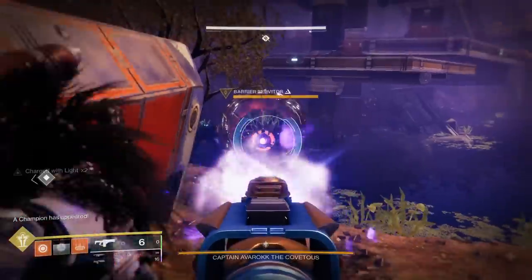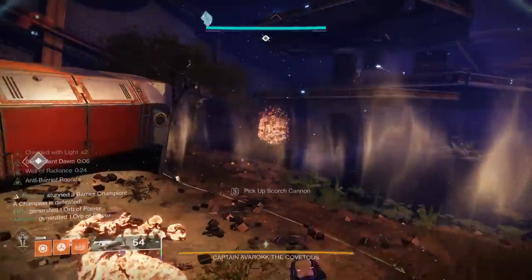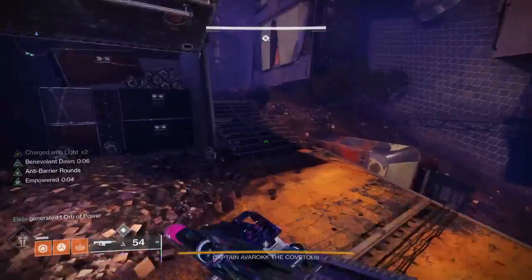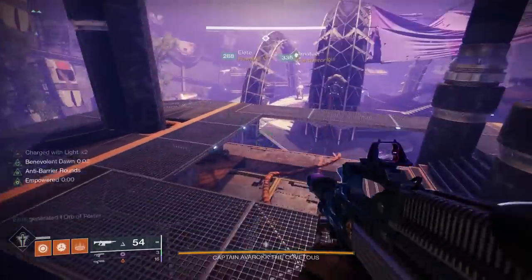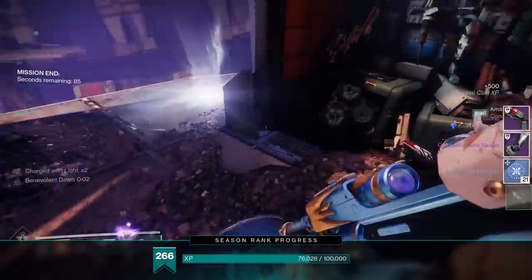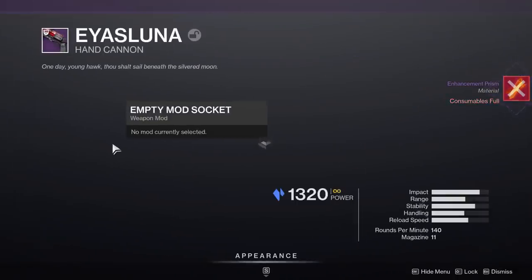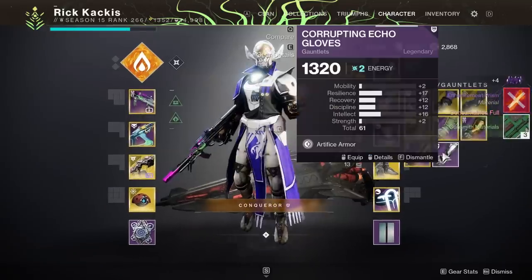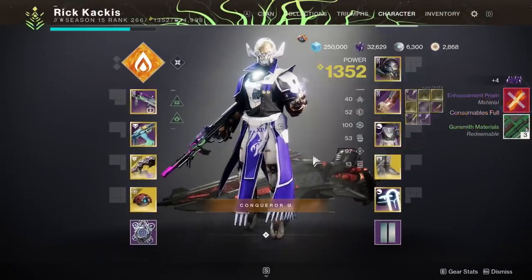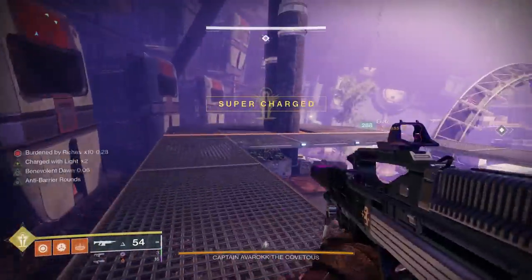Today we are going to be showcasing the ultimate guide for the final boss of the brand new Grasp of Avarice dungeon, introduced to Destiny 2 with the 30th Anniversary update. We're going to showcase how to beat this encounter and kill the boss as fast as possible. This guide is geared toward master difficulty, because you can farm artifice armor there, but if we're showing how to one-phase the boss on master, that will obviously work in normal mode too.